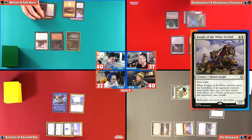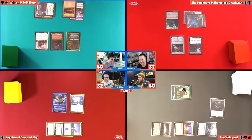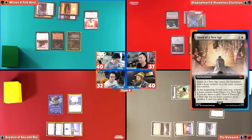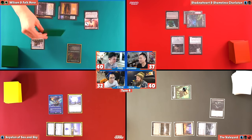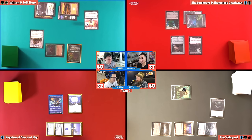Since this Confounding Conundrum kind of shuts down land ramp, I can safely play this without any effect. That's a Knight of the White Orchid — just a 2/2 for first strike. We love it. Conundrum has shut down the Knight of the White Orchid, my Myriad Landscape, and Seth Solem. It actually is kind of wrecking, even in a non-ramp meta.